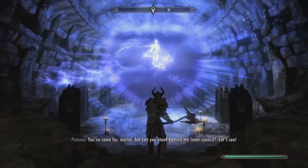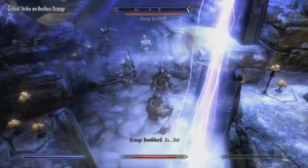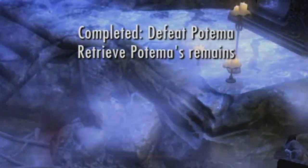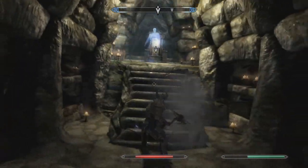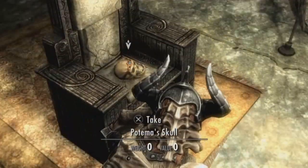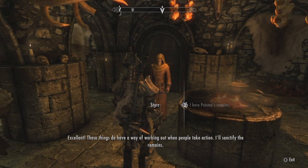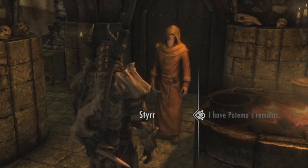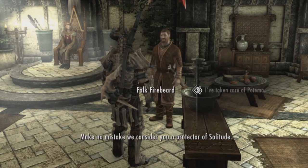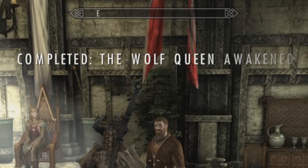Continue and you'll finally come face to face with the Wolf Queen. Roll it out with these bonebags until you've defeated the last one. Turn Potema into dust and grab her skull before heading back to Styrr in Solitude. Finally, speak to Falk again to deliver the good news and bask in his honeyed words to complete the quest.